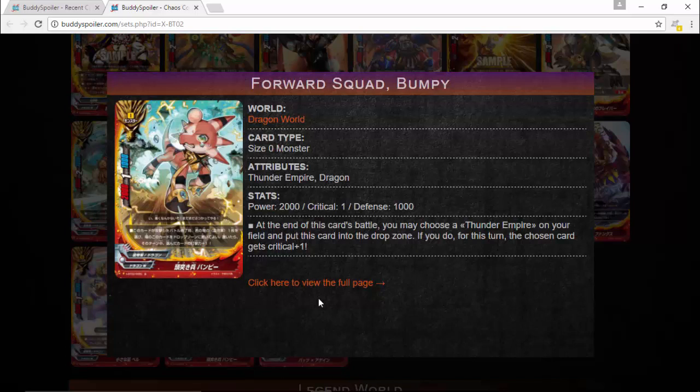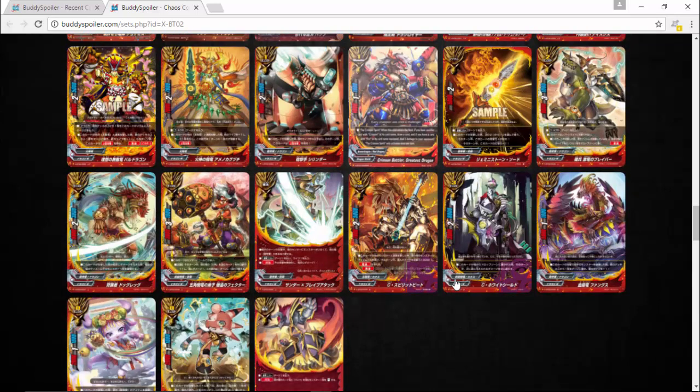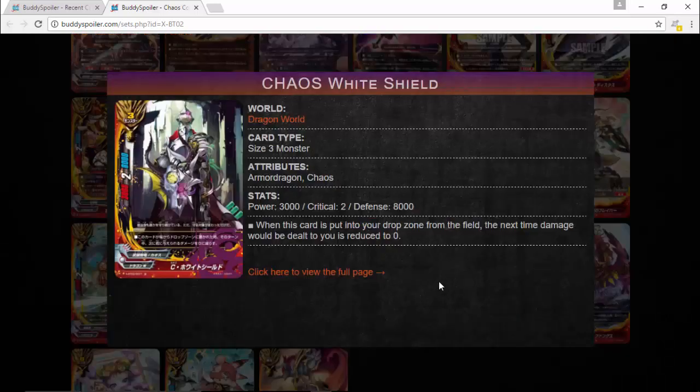Pairing this with Bats — give extra critical one to your Bat, get an extra attack with Bumpy, and give extra crit to Bats. If you have four life or less, that triple attack with every extra critical really makes a difference. Because it just specifies the Thunder Empire attribute and not a specific card type, you can use it on your item as well. Really interesting card — I can definitely see it being used a lot.